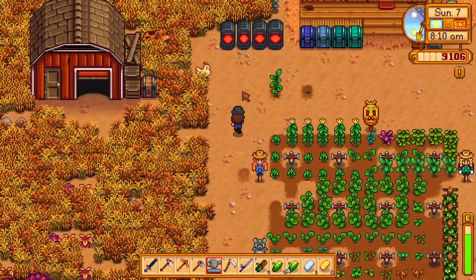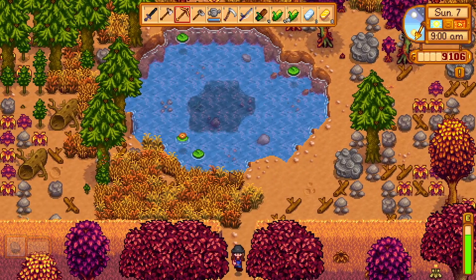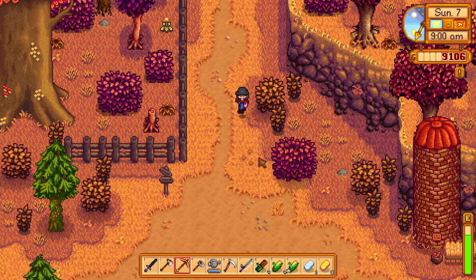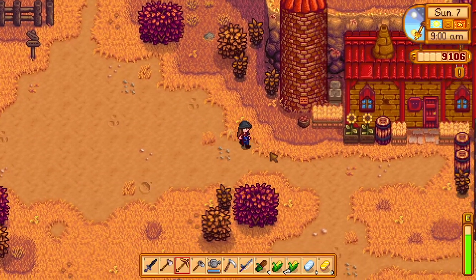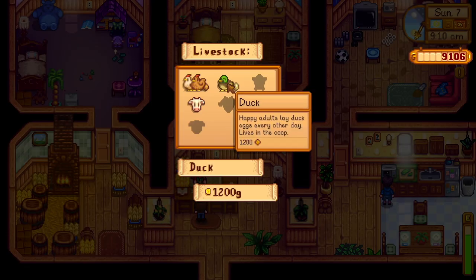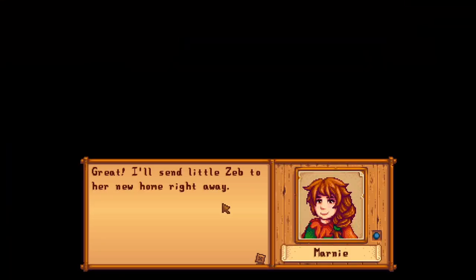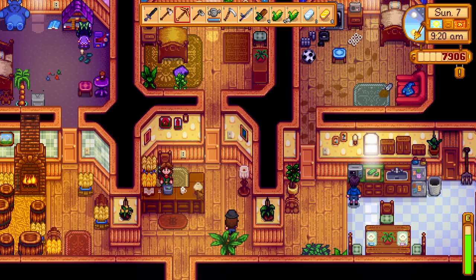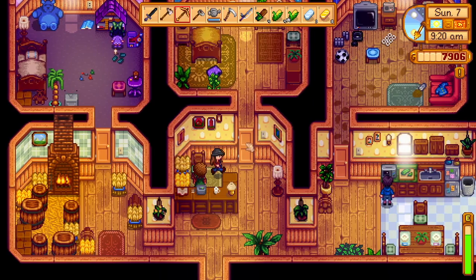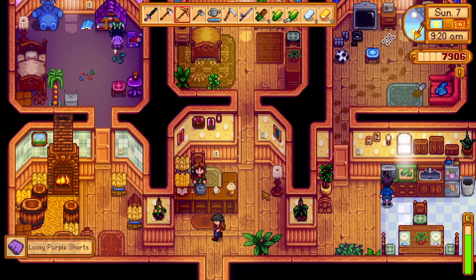We'll come back and do all the fun farm stuff. Marnie, please stay in your building! Hallelujah - I want to purchase animals, duck: 1,200. Sold! We're gonna name her Zeb - yay! I do need to remember I need to talk to Marnie because I need to get... okay, slay! I guess I didn't know I was that close with her.